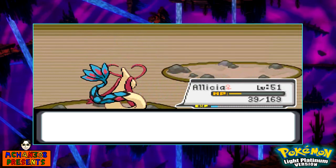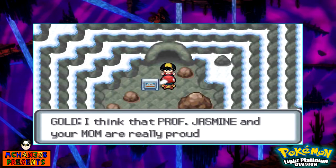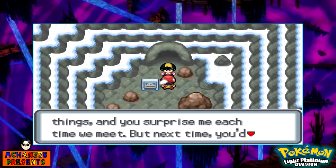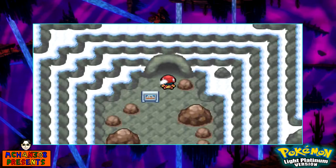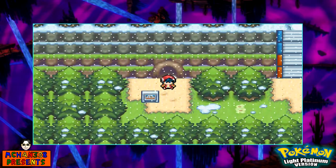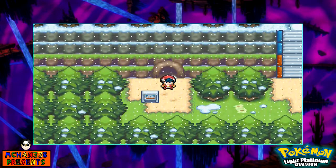Ethan says he thinks Professor Jasmine and your mom are really proud of you, and that you're becoming a great trainer. He feels you can accomplish great things if you keep surprising him each time you meet — but next time, be ready for a challenge. I mean, he says that every single time we've met so far. Welcome to Route 414! And with that, that's gonna be it for this episode of Pokemon Light Platinum. Next time we're going to be exploring this route — it's gonna be a snowy route, and I'm not looking forward to it. See you guys next time, goodbye!